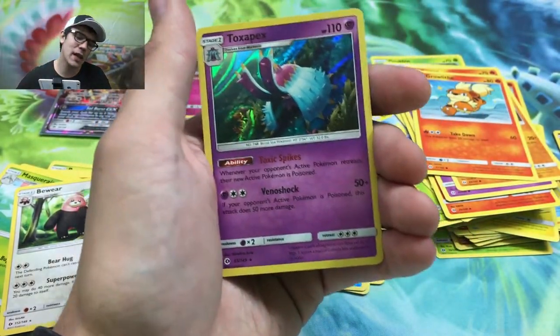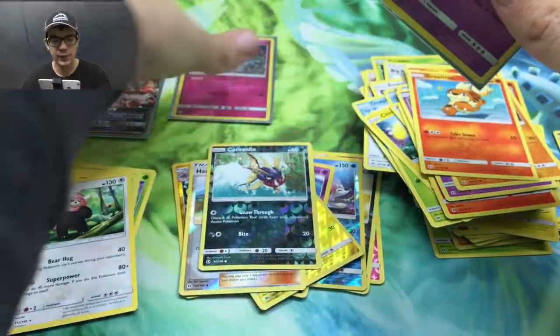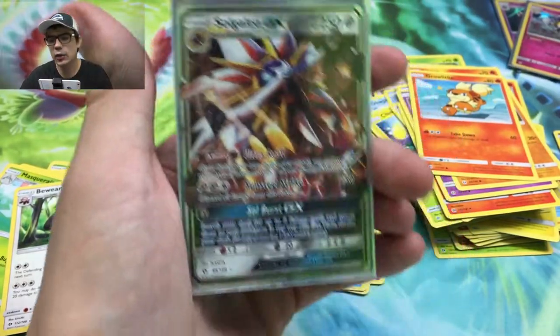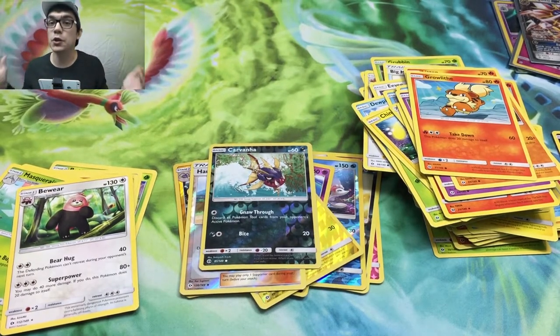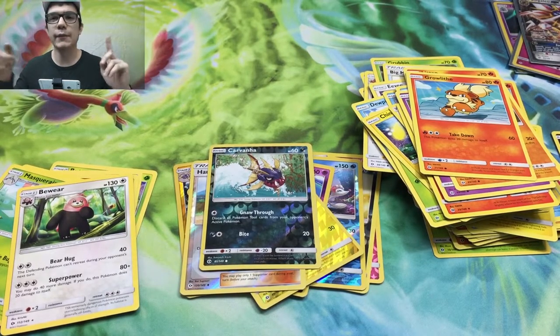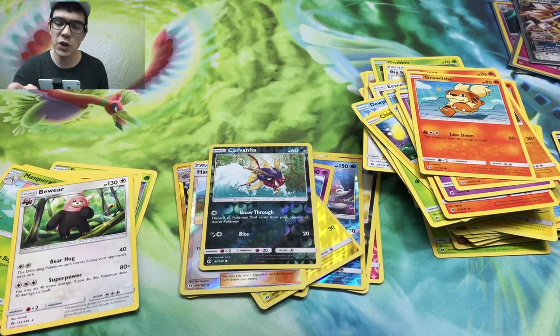We got a Lola Meowth, Roggenrola, Mareanie, Carbink, Growlithe, Carbink reverse, and a Toxapex holo rare. So we got two holos and a new GX to add to the collection - I really can't complain about that. Here are the pulls: Toxapex, Rabbomb, and Solgaleo GX. If you guys haven't already, check out the mystery box opening because it was insane - my best mystery power box video to date, not even kidding. I'm gonna leave it up in an iCard. All right guys, that's gonna be it - go ahead and like the video, subscribe if you're new, I post Monday through Friday. Signing out, peace!